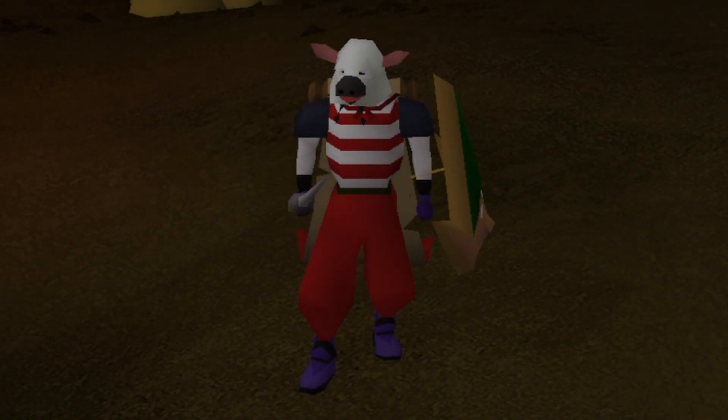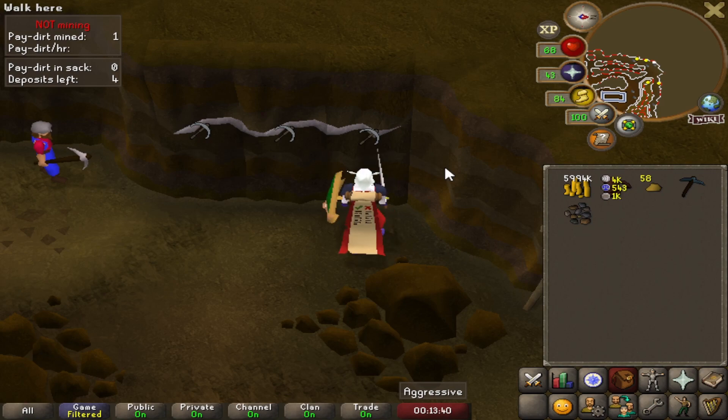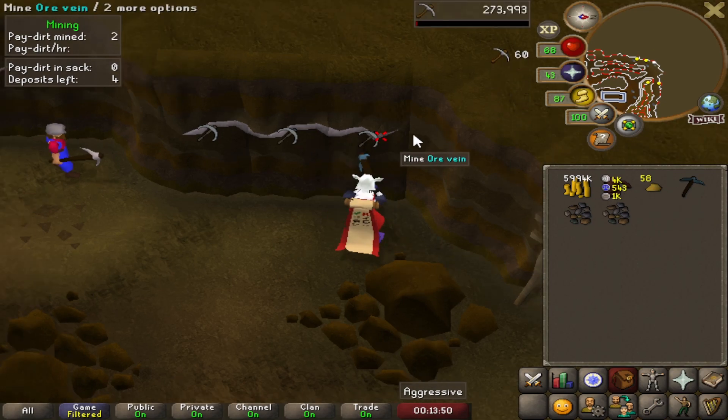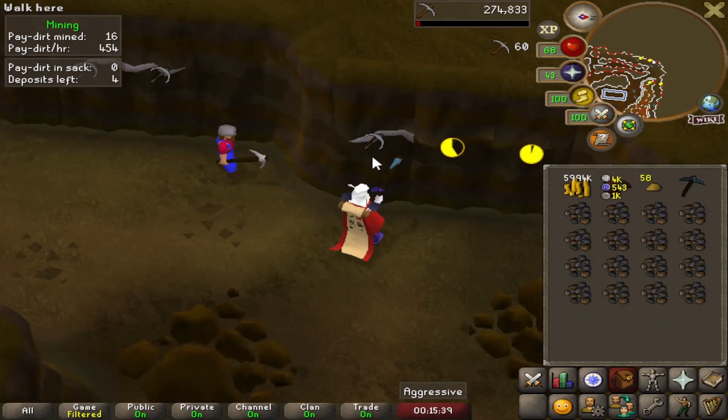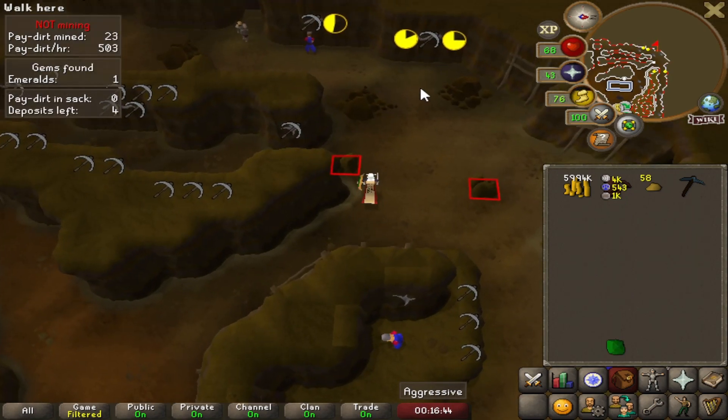Hello everyone, welcome back to another Ultimate Ironman episode. On the last episode I had to get 60 Mining for Lunar Diplomacy, and I did it all in Motherlode Mine so I got some golden nuggets. My plan right now is to get enough golden nuggets for the full Prospector kit — I need 180 golden nuggets — so I'll probably be here for a while.